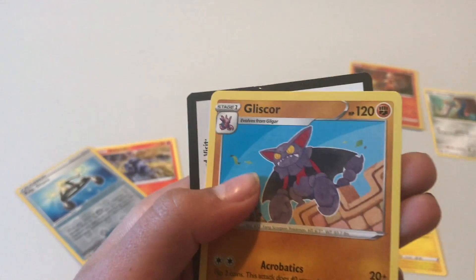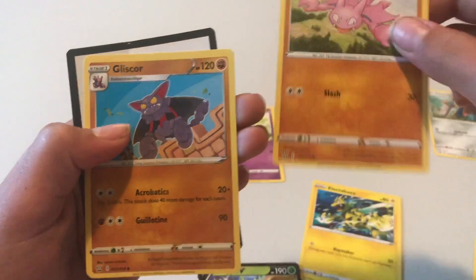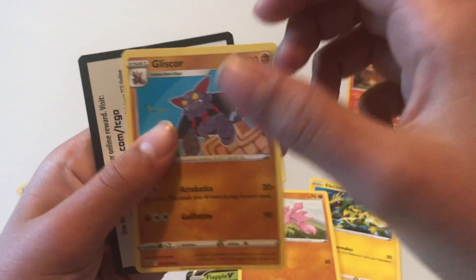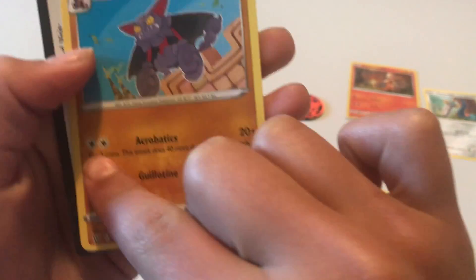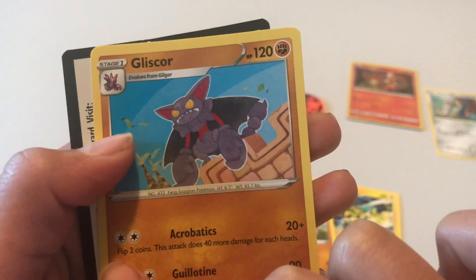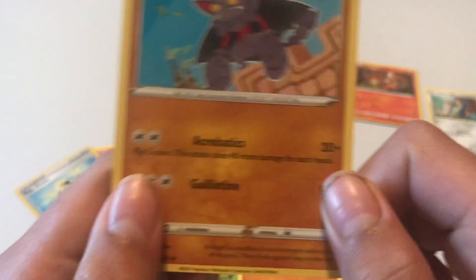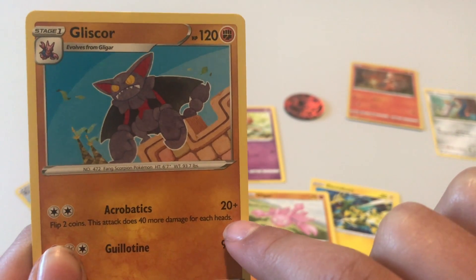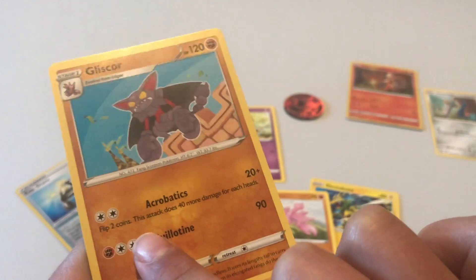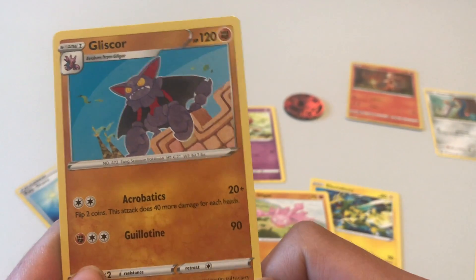Last one — Fliskor! It's a ball form of this one. Acrobatics: flip two coins, this Pokémon does 40 more damage for each heads. Guillotine — 90 damage. All right!